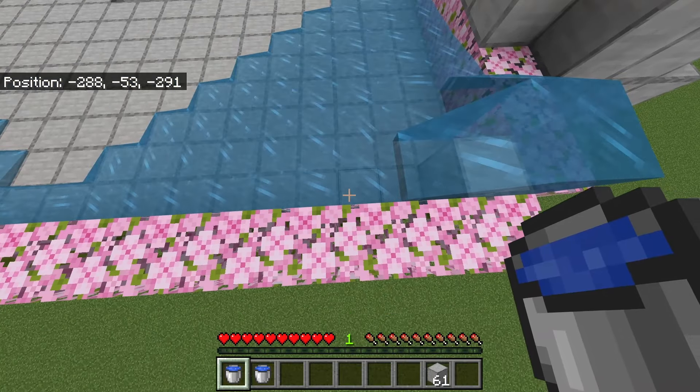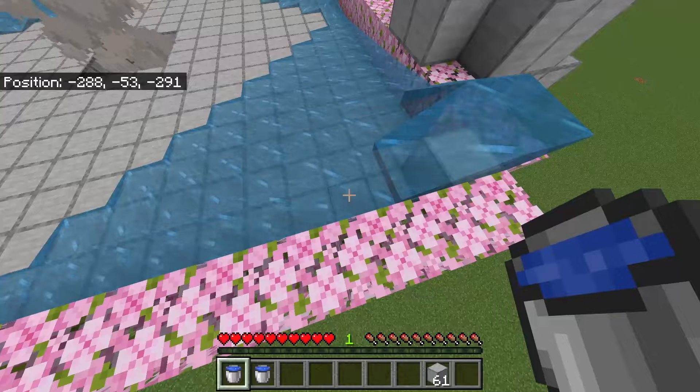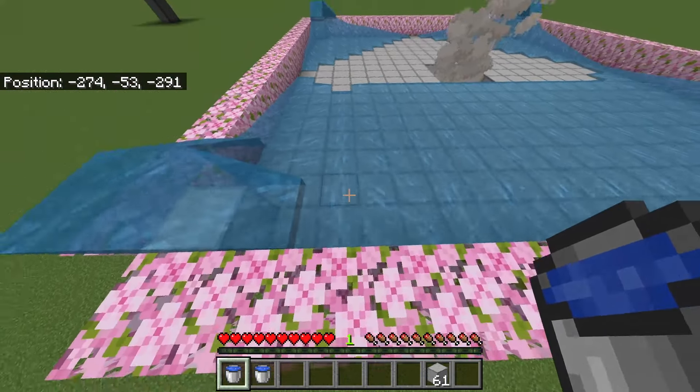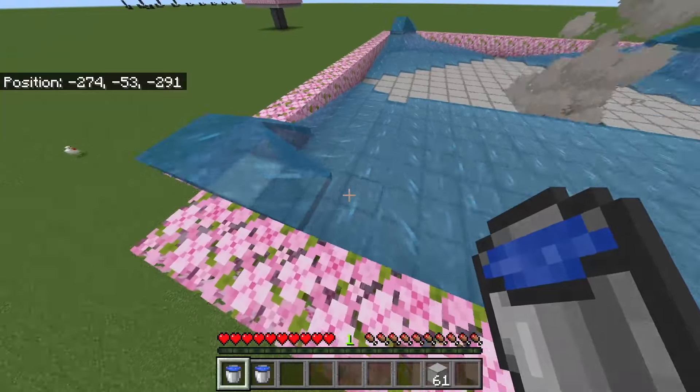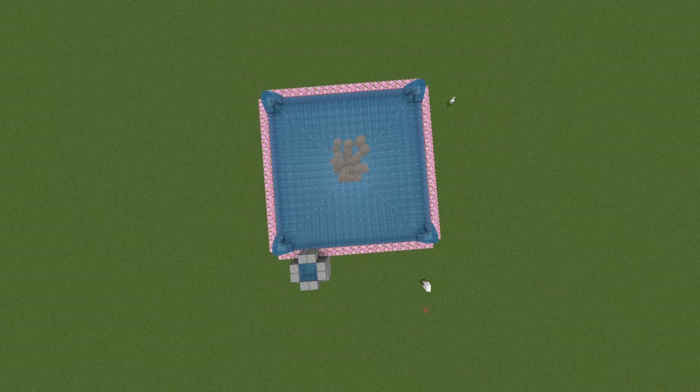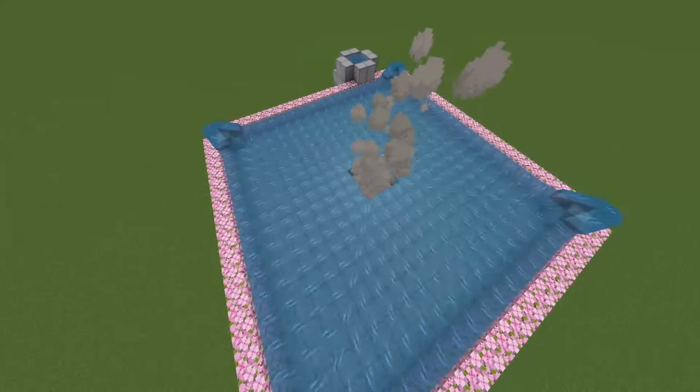After you place a bucket of water here, go all the way down until you reach this block on the opposite corner. The last piece of water you place should flow like this and like this, so just place a water right here. Do this on all four sides — once you've finished it should look like this.